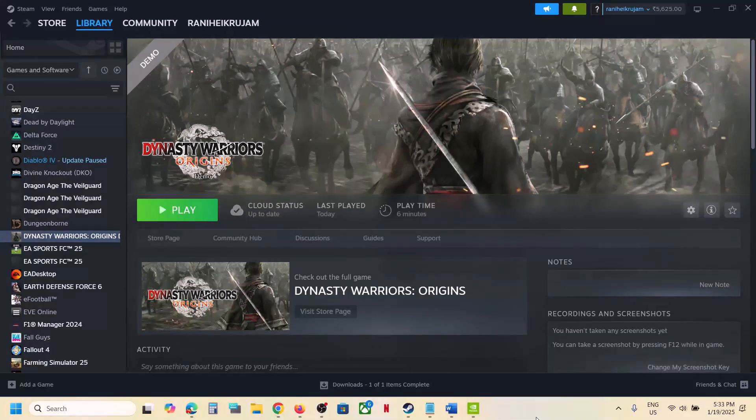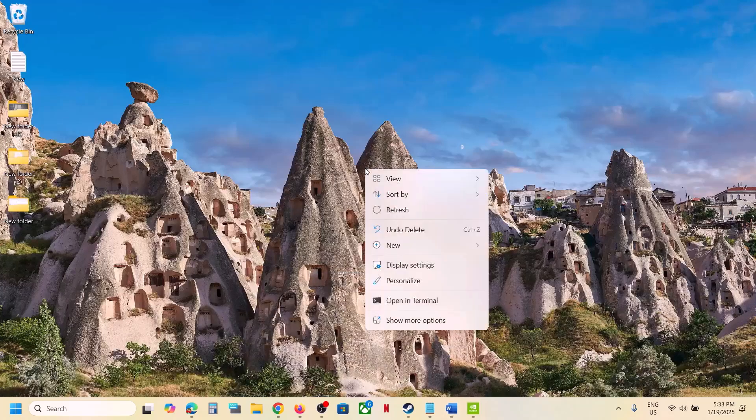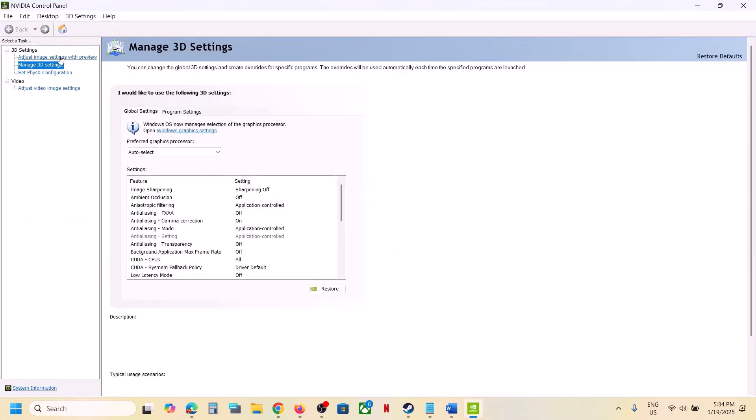The first step is to enable debug mode in the NVIDIA Control Panel. Go to the desktop, right-click, click on 'Show more options,' then click on 'NVIDIA Control Panel.' Go to the Help option and you can see 'Debug Mode.' If it is unchecked, put a check on debug mode.